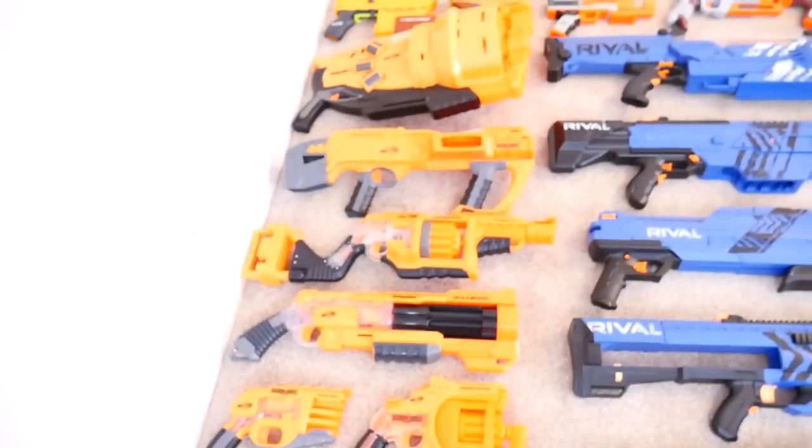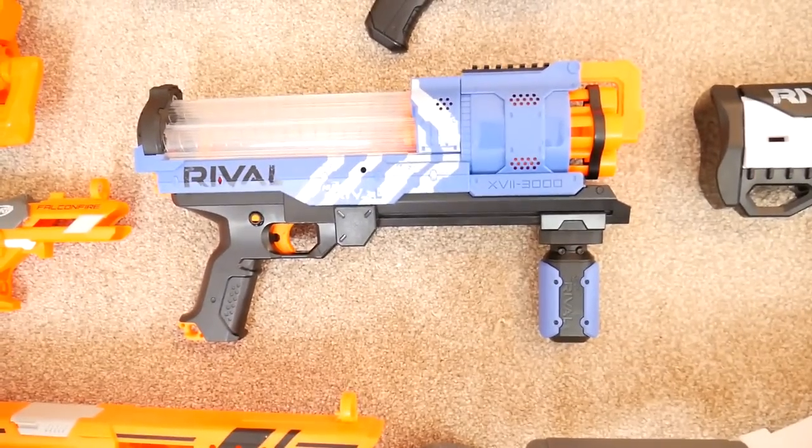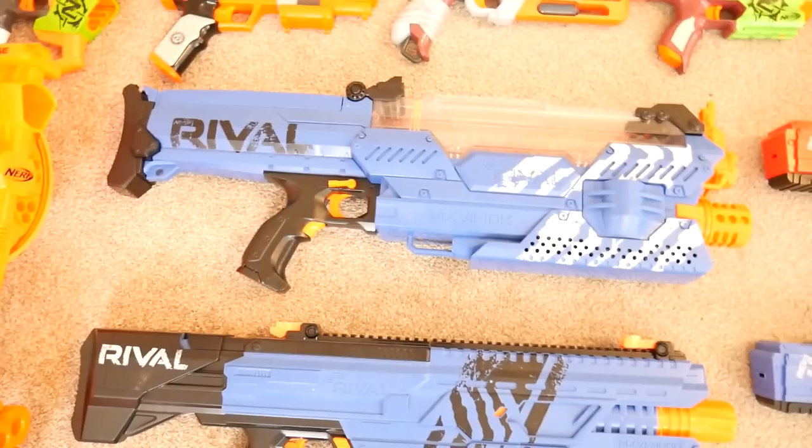At the back there is the Judge. I don't have any of the Impact Zone blasters — I just never got around to picking them up. To the right of Doomlands we have Rival — here is the Artemis, the Zeus, Atlas, the Chaos, and the Nemesis. As you can tell, I'm Team Blue.